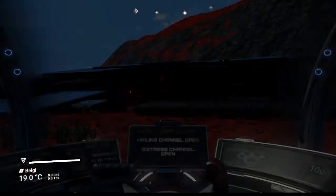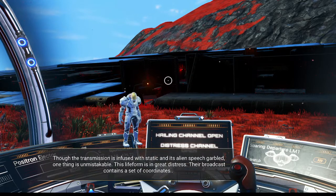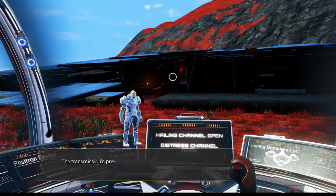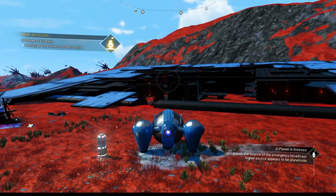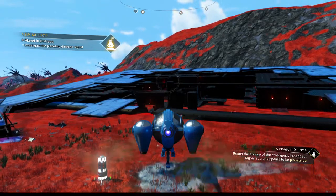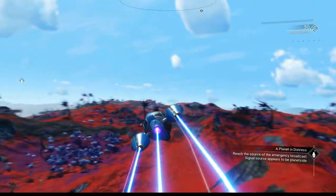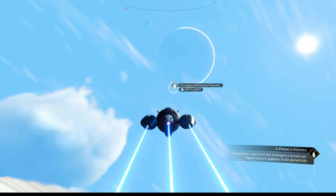Mission restarted. Incoming message. So let's head back to our ship. We should have a marker. We have to answer the communicator by pressing X and be in our starship. We need to input distress signal coordinates and investigate the planetary distress signal. Reach the source — appears to be planetside. I am planetside. But I picked the wrong planet for us.